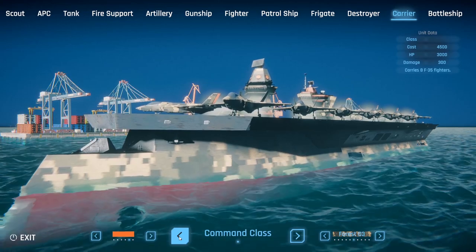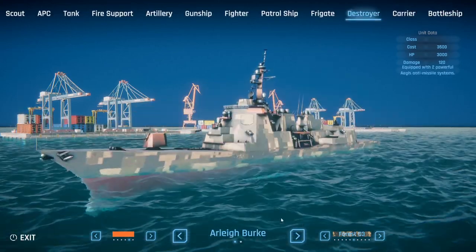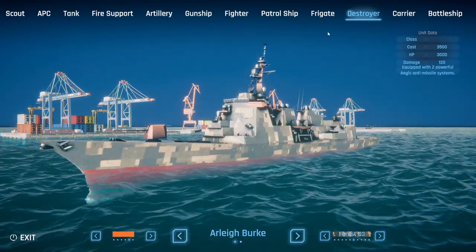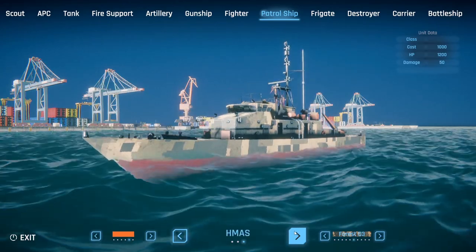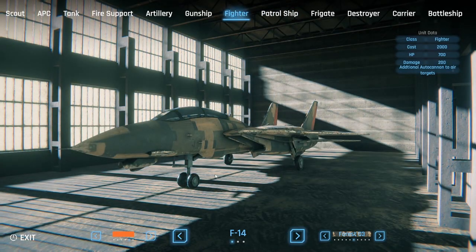Different colors for each faction as well. Taking a look at the battleship Conqueror class, destroyers with different variants, and frigates — the Lafayette class — plus patrol ships with different types of armament, including machine guns.